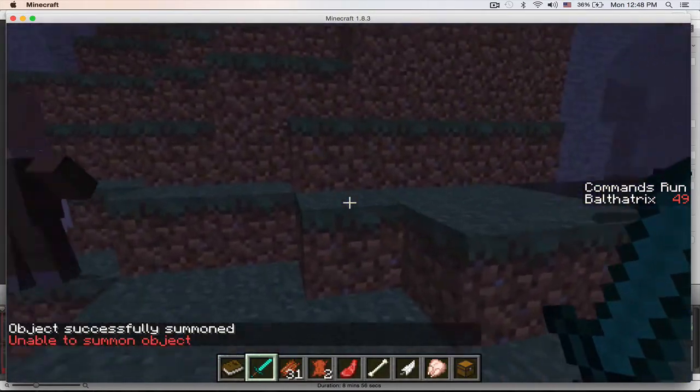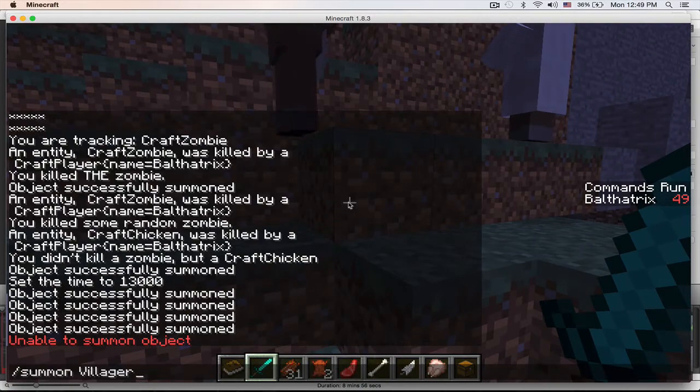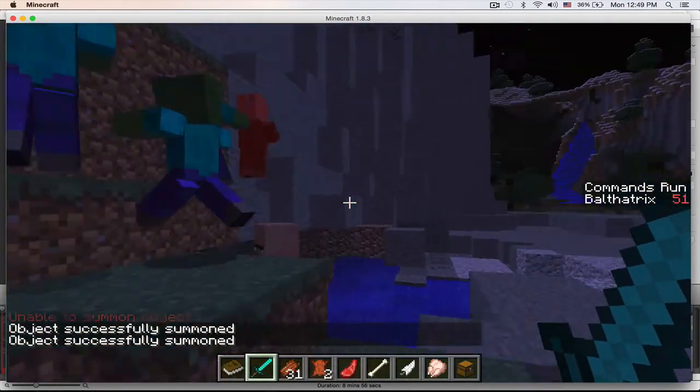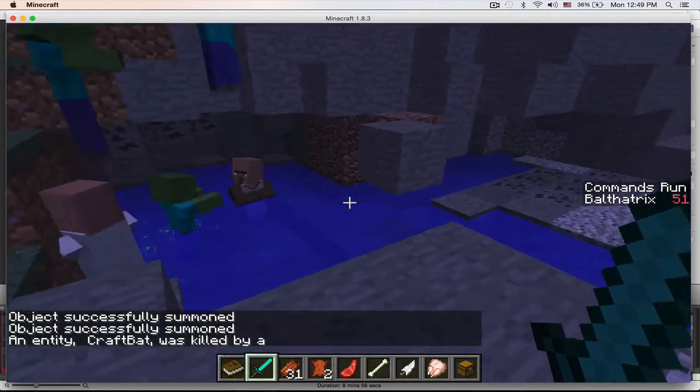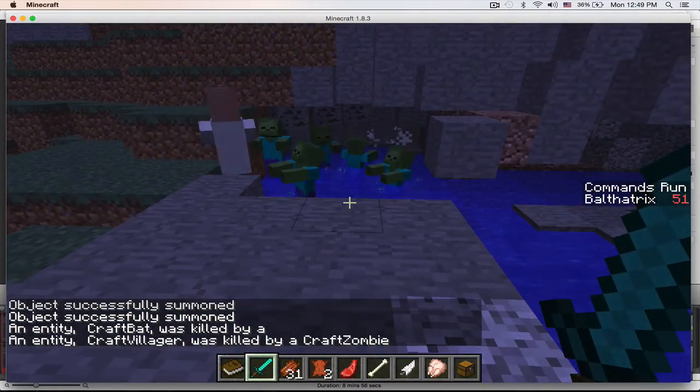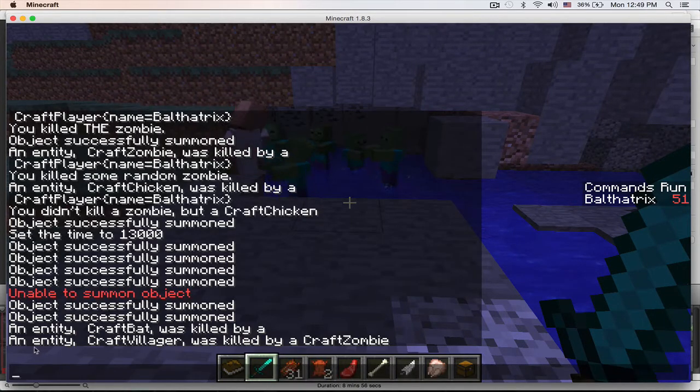This guy's got like a lab coat on — that's kind of cool. See, it's tracking these other kills: an entity CraftVillager was killed by a zombie. And it looks like this CraftBat was killed by something, but it doesn't look like that something had an entity. All right, so that was the test.